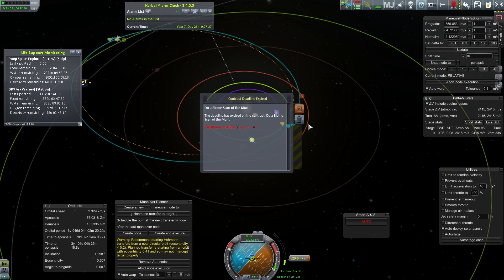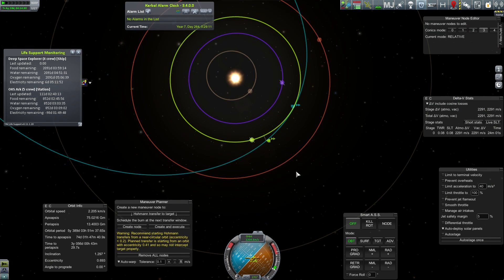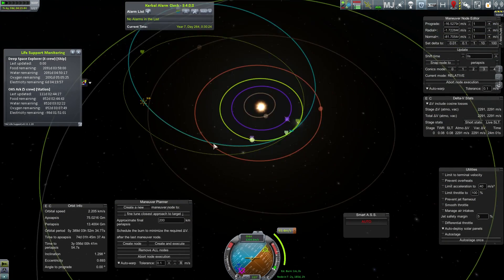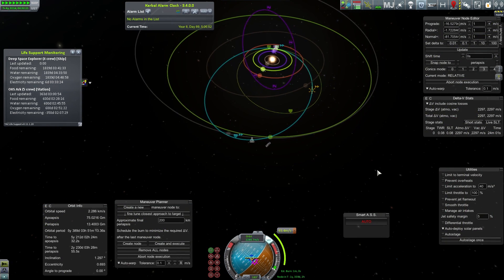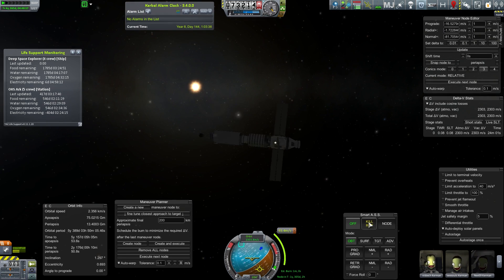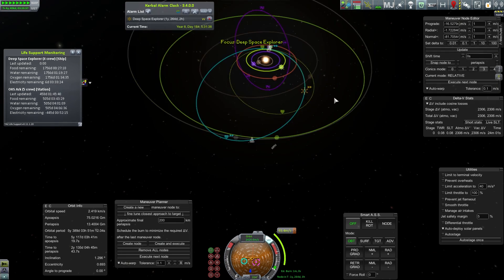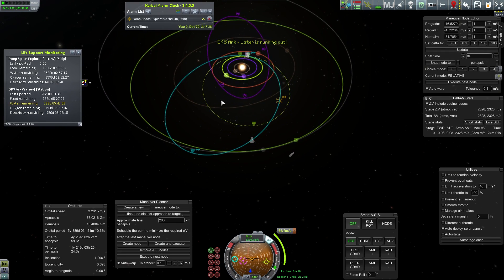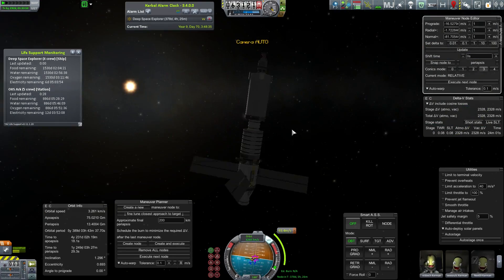As it turns out, I still have lots of food, water, and oxygen — 2,000 days remaining — and I think my re-encounter of Kerbin is a little over a year away. Plenty left in the bank. You can see the food, water, and oxygen dropping. Maybe it was a year and a half to come back to Kerbin. I did end up using more delta-v — I'm down to 2,300 delta-v right now making a couple of adjustments.